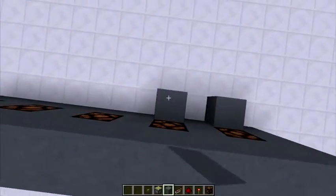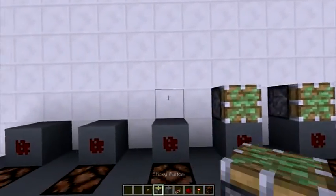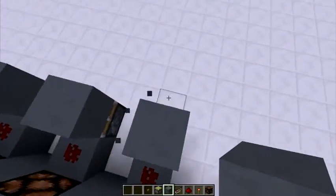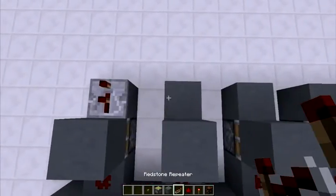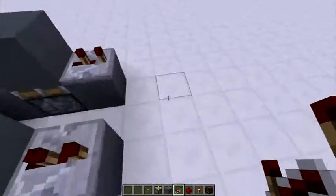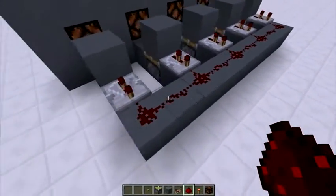All you have to do is go behind the buttons, place a solid block, redstone dust on top of it, a piston facing up, a block on top of that, another block behind it, with a repeater on two ticks delay. Then place a line of redstone dust on top of these blocks so all the power will go into one. Put the repeater on one tick.